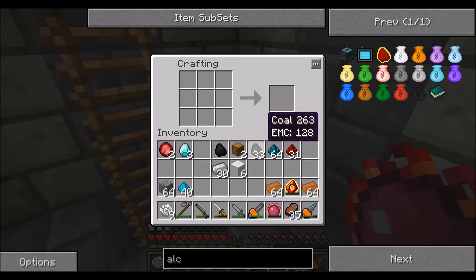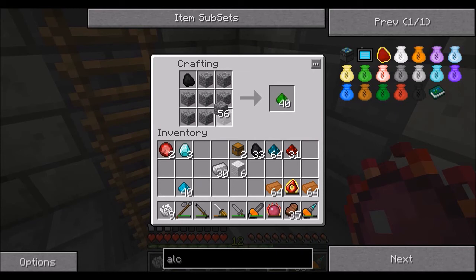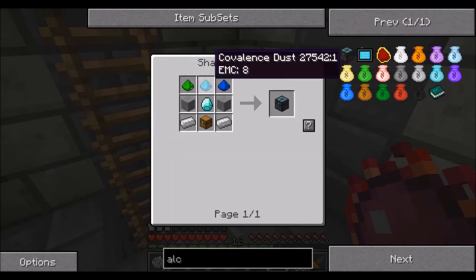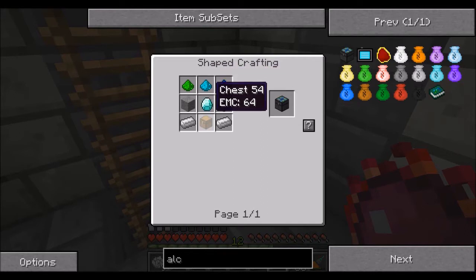Then it was charcoal and cobblestone to make the other covalence dust, and then to make the most expensive covalence dust it's diamond and coal. And that's all of our covalence dust. Our alchemical chest — we need cooked stone, which we're cooking up.